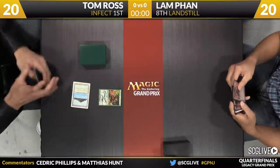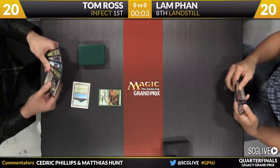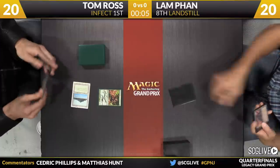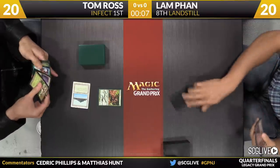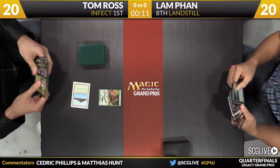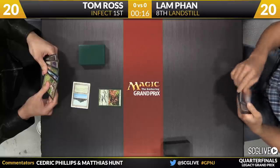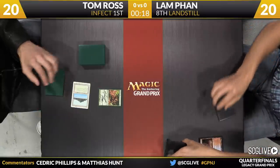We are underway here in the quarterfinals. It is a Glistener Elf here for Ross. I'm really happy we get to see this matchup again. It was pretty interesting, the interaction between these two decks. I like how low to the ground the Landstill deck is. The difficulty here is that the card Standstill is just not very safe against an Infect deck.